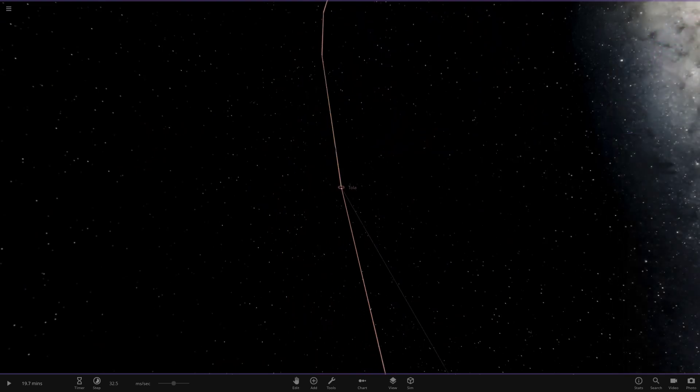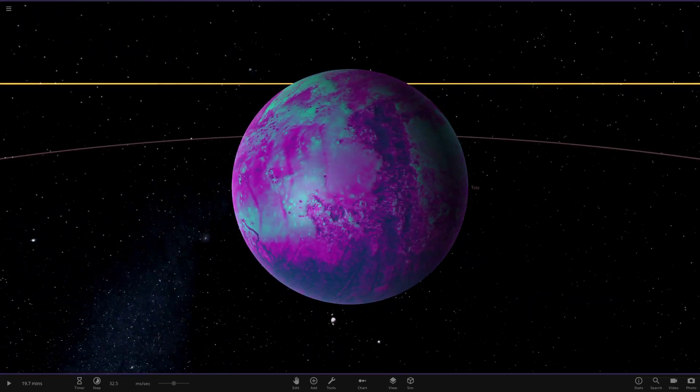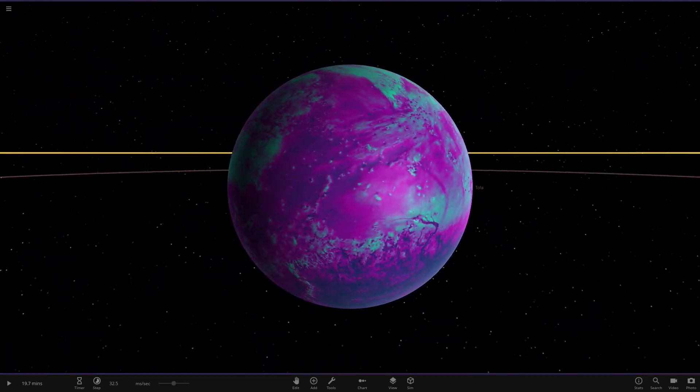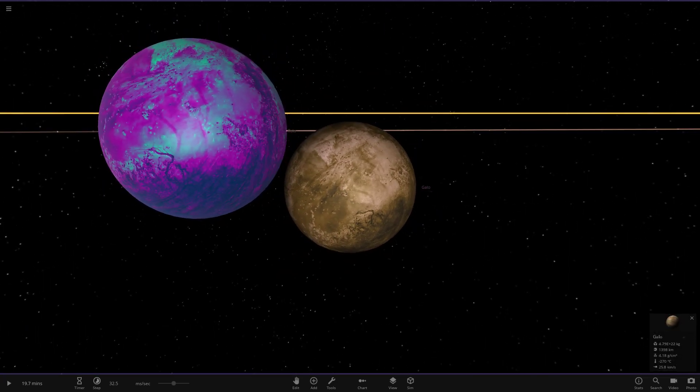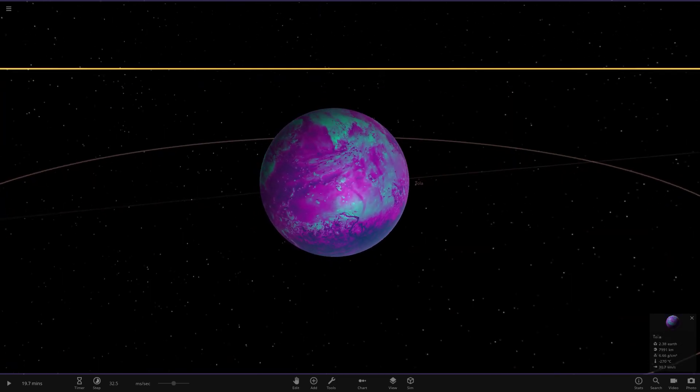Moving on to the first planet, we've got Tola. It's going with a cyan and magenta color theme. It's also got one moon called Gallo. Looking very nice indeed.